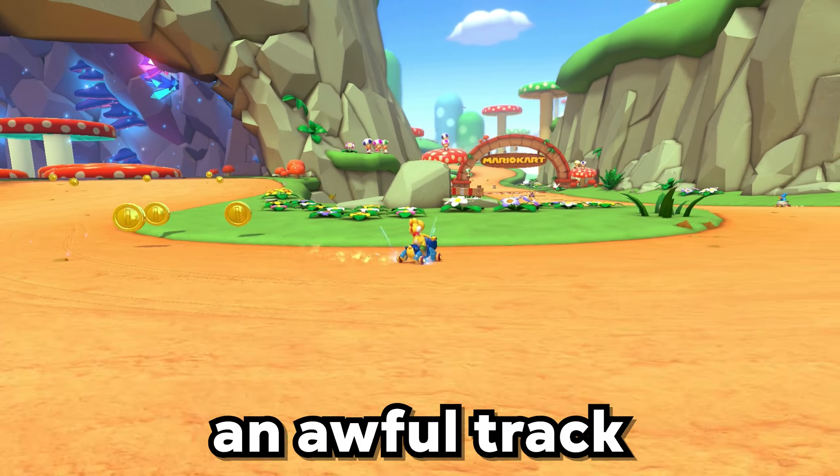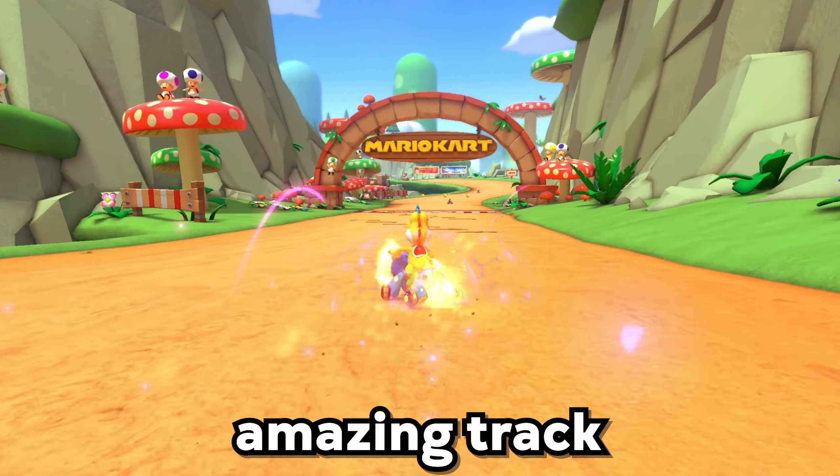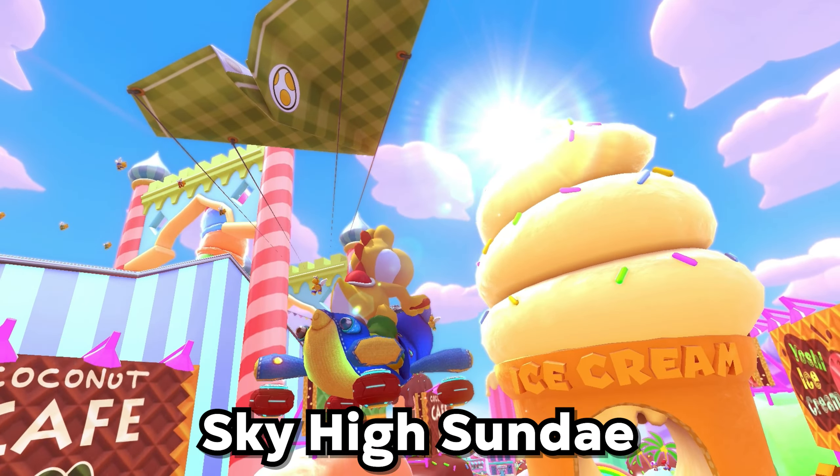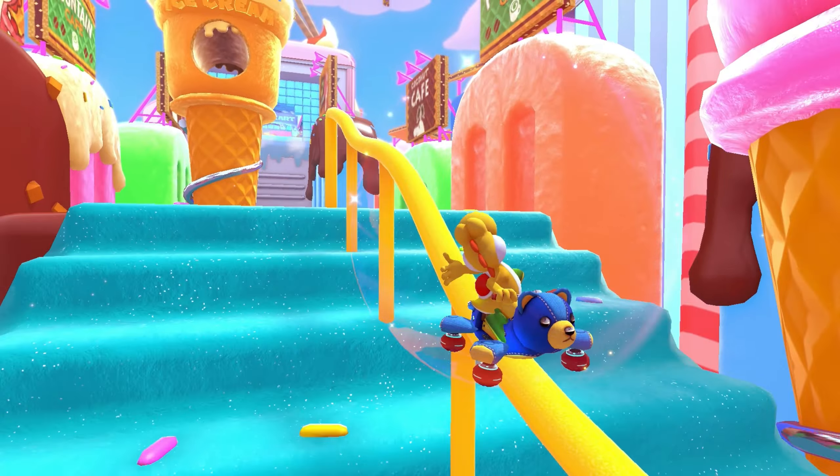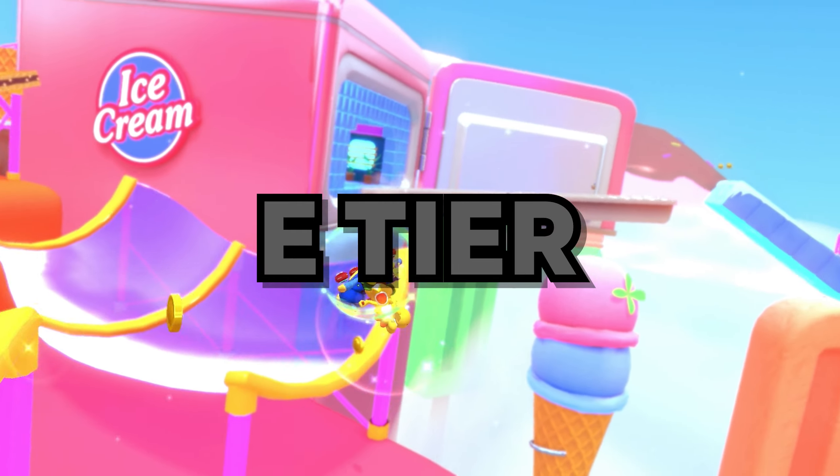S tier. But of course they had to add an awful track right after this amazing track, which is Sky High Sundae. This is a better version of what Excitebike Arena and Baby Park is — an oval track, but with better design. E tier.